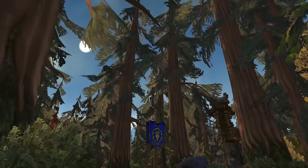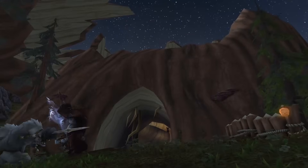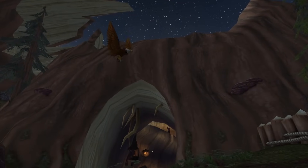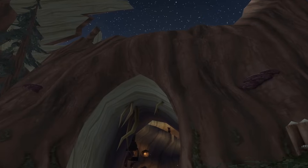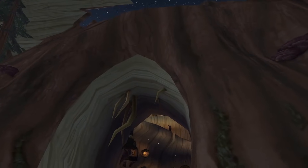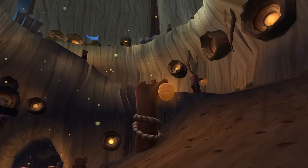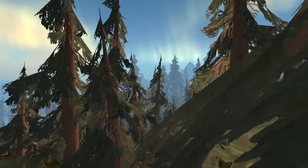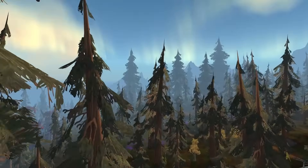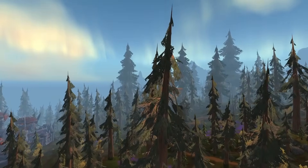In the aftermath, the Furbolg tribes embraced the stump left behind, constructing Grizzlemaw — a settlement that housed a massive prehistoric bear deity. As generations passed, the Furbolgs continued their reverence, while a secluded human population thrived in the woods, detached from the Seven Kingdoms, sustaining themselves as skilled trappers. Thus the Grizzly Hills' ancient tale weaves a tapestry of gods, corruption, and the enduring spirit of those who called these unmatched lands home.